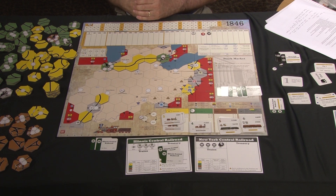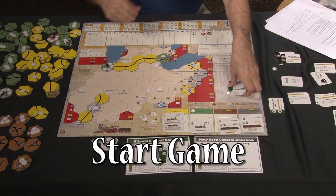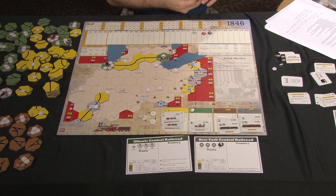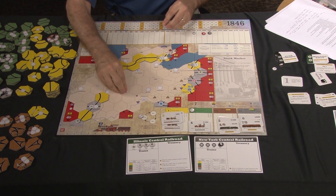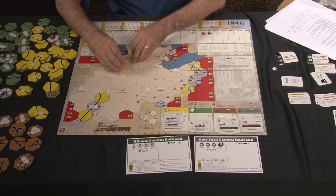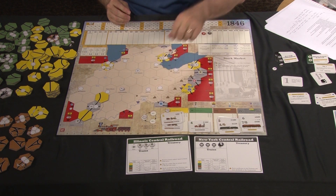I've explained the heart of the game, but I want to explain a few more things. First, I want to explain how you start the game and how you set it up. You'll have the charters, tokens, and stock shares off to the side, along with the track tiles. You'll put the Big Four and the Michigan Southern token out because those are the private companies that are going to start. You'll put the phase marker and the round marker here.